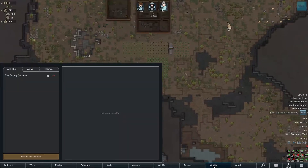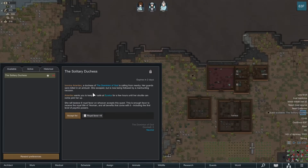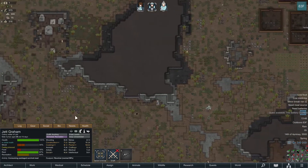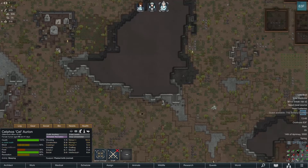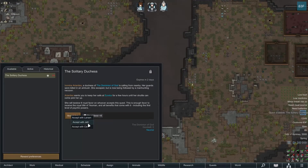We just got our first quest, and I'm pretty sure this is the Empire quest — The Solitary Duchess. Iona Arinites, a duchess of the Dominion of God, is calling from nearby. Her guards were killed in an ambush; she escaped but is now being followed by a manhunting raccoon. We have to keep her safe until her shuttle arrives. She will bestow 8 royal favor on whoever accepts, which is enough to receive the title of Yeoman and the first level of psychic powers. Let's accept it. Whoever we accept with will become psychic, so I think we're going to give that to Jet — he's simply the best colonist we have.